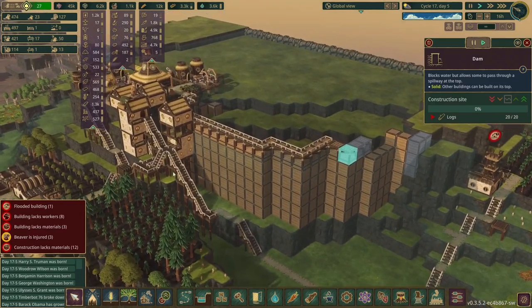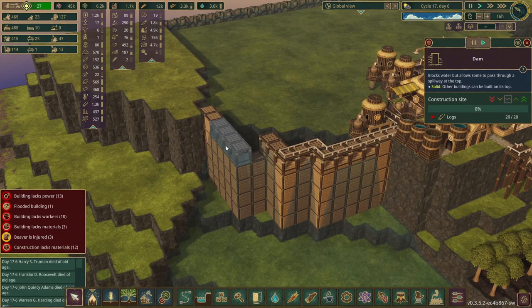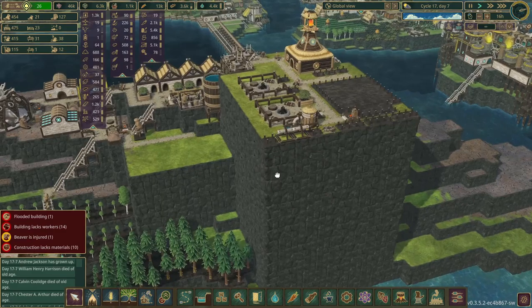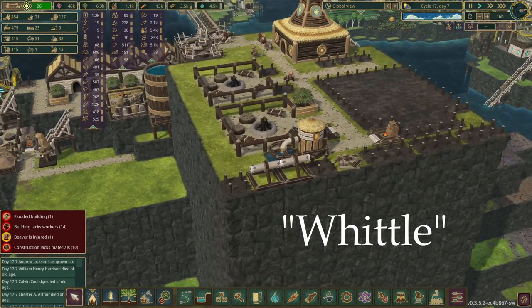We also have the dams which are coming along pretty well. We have three pieces left, and over here we just need to add one more so they can access this. And if you look at that, we have the two cubes completed, and there's some greenery because we have a little water dump here.